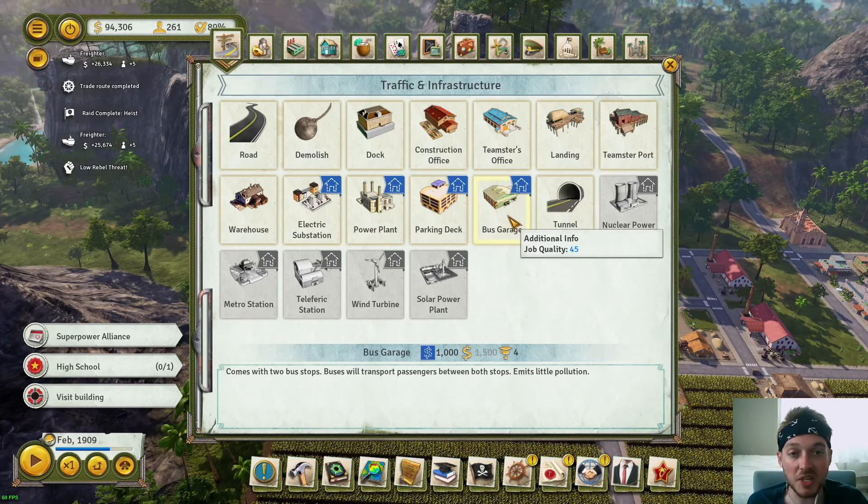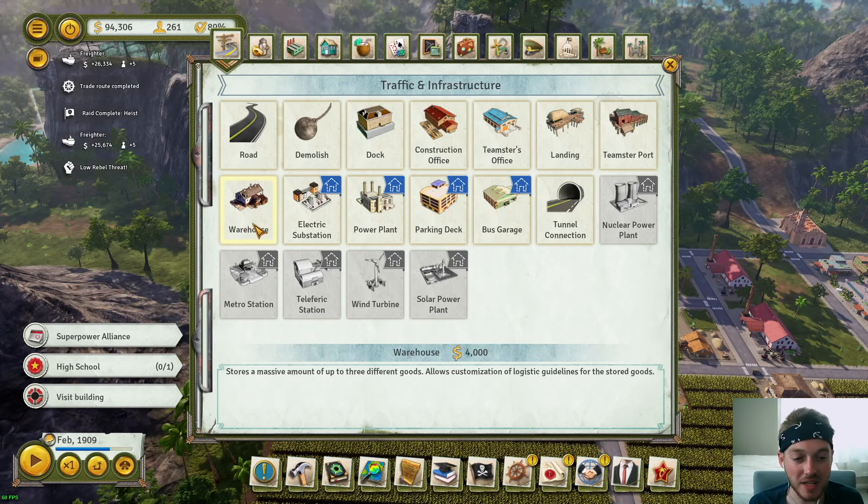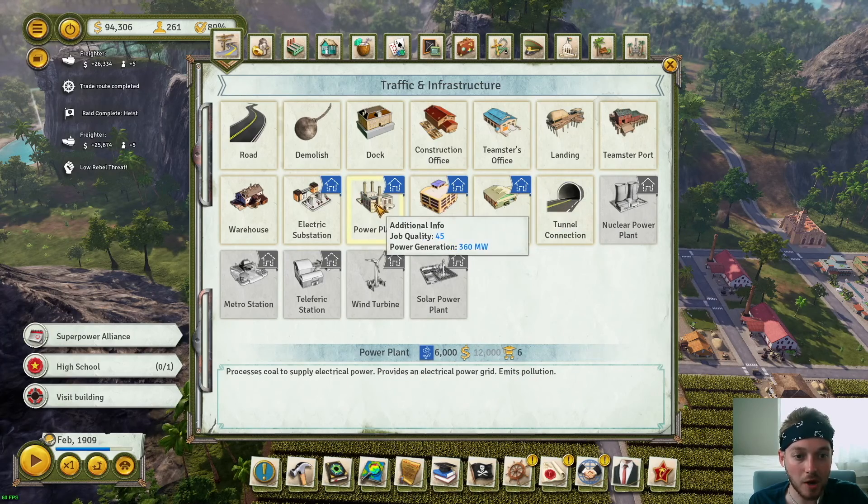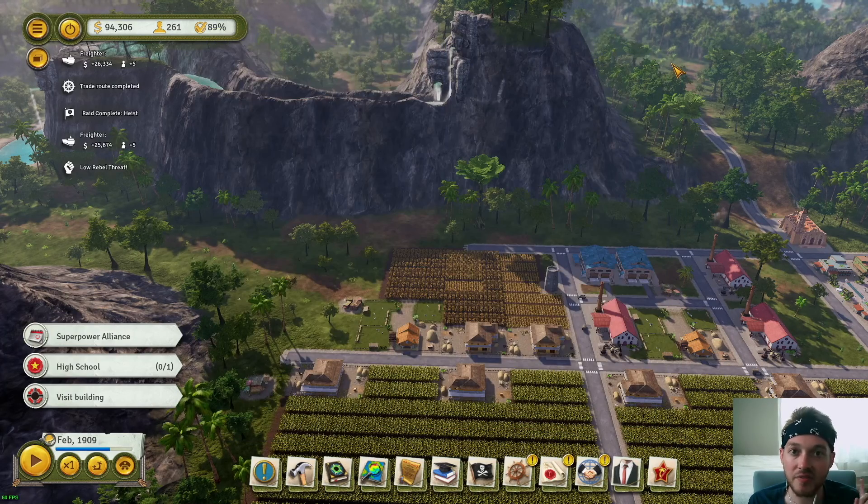The bus garage — I am going to build a bus garage, and it will be this episode, so that is going to happen. As for the warehouse, I'm not going to utilize it. It's fine if you need it, but I don't need to store up to three different goods since we're exporting things right away — that's what our teamsters are for. I'm sure there's a scenario where you'd want to use it, but right now we're going with bus garage and power plant.